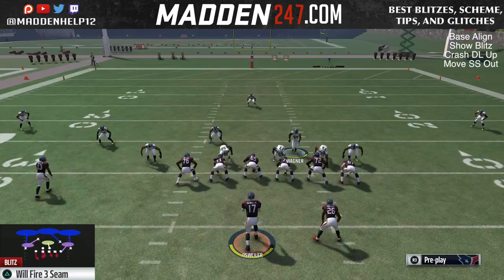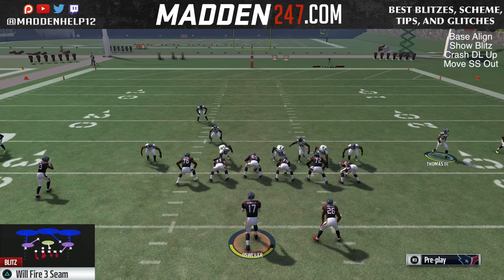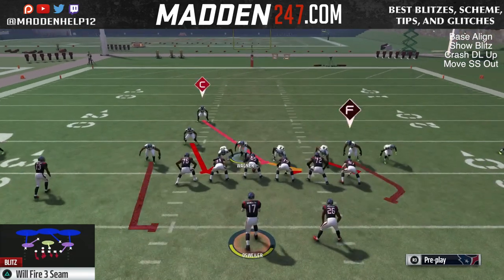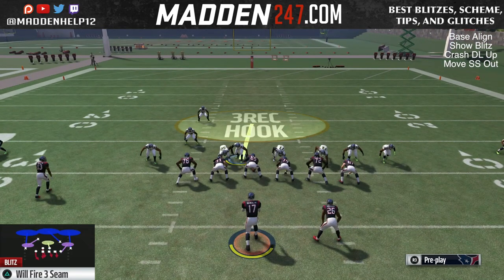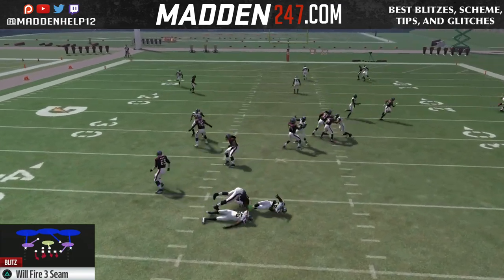That's the setup for this. Remember, you can send a blitz from the left or to the right. SS Sam is the right side blitz — that's the unslideable blitz. It comes in even with the tight end and running back blocking to the right. And this is just a mix-in every once in a while, sending pressure to the left. I hope you enjoyed these two updated videos out of the 3-4 even.